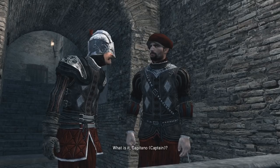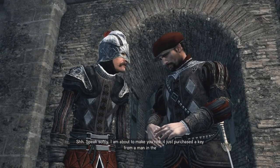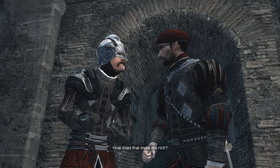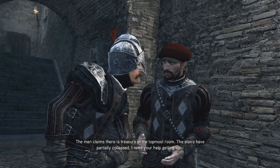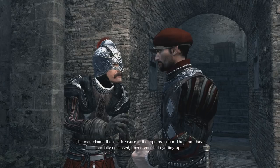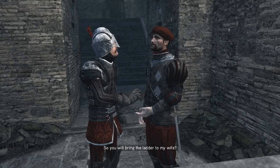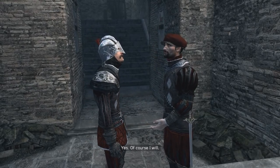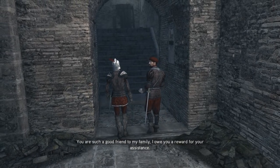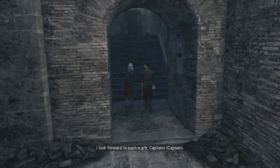What is it, Capitano? Speak softly — I am about to make you rich. I just purchased a key from a man in the market that opens a Torre della Milizia. The man claims there is treasure in the topmost room. The stairs have partially collapsed. I need your help — we are no longer alone. So you will bring the ladder to my wife? Of course I will. You are such a good friend to my family. I owe you a reward for your assistance. I look forward to such a gift, Capitano.